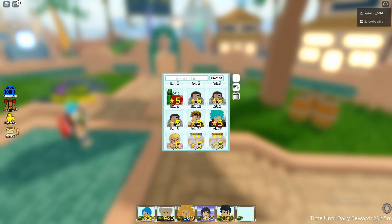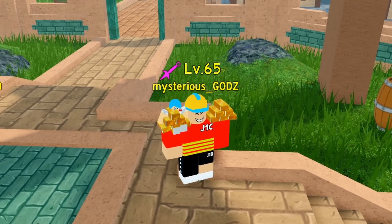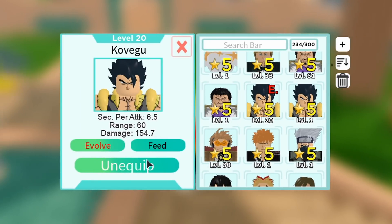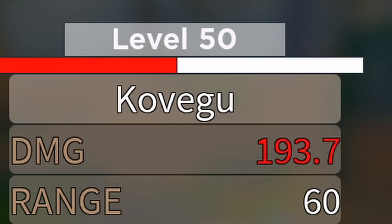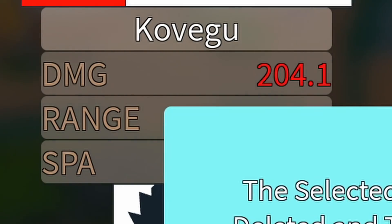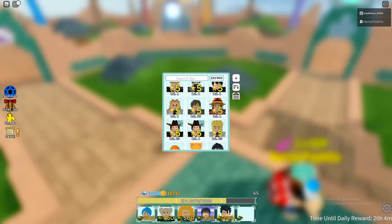I can get multiple ones since I got a lot of presents. I already got level 20 right here, so now I'm gonna feed all the EXP I saved up — 35, 41, 46, 50, 54, and 58. Look at that damage: 204.1, that's crazy! Speed attack is 6.5 as well. This guy is insane.